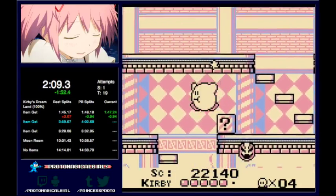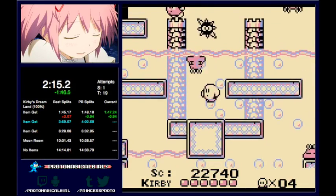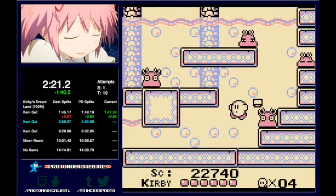You would not go down here in an Any% run — you would just keep going straight across to the door to the right — but we have to go into this room simply for the sake of picking that up and heading over to the bottom to get another item in the next room.